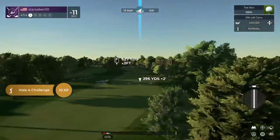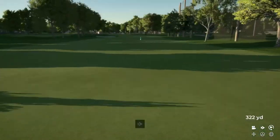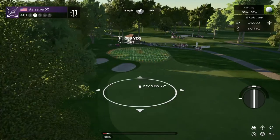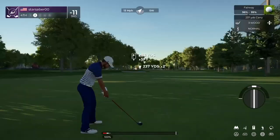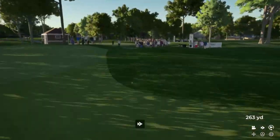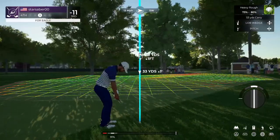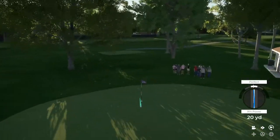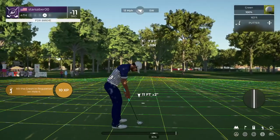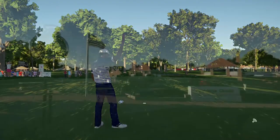Here we go — par five ahead of us, let's see what happens. This one looks pretty good, should be in the fairway. Second shot here on the fourth. Let's go. Setting up for our third shot. Nice. And seven feet to the cup. And that's your birdie. After that one — 12 under par.